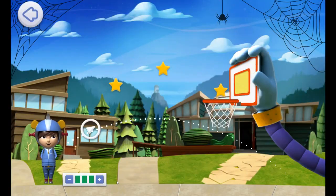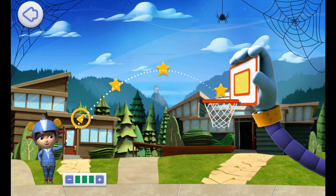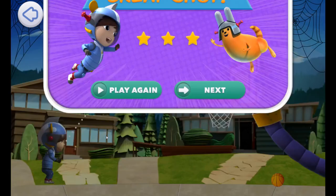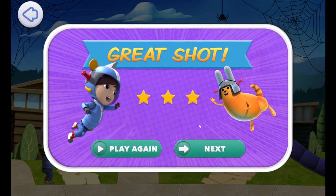The basketball hoop has moved even further away. To get the ball into this hoop, you'll need to aim the ball a different way. You did it! You're a space-traveling superstar! You got all three stars!